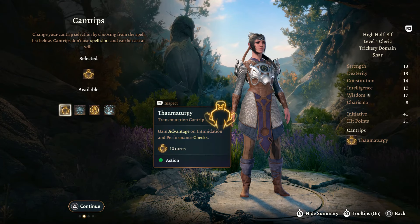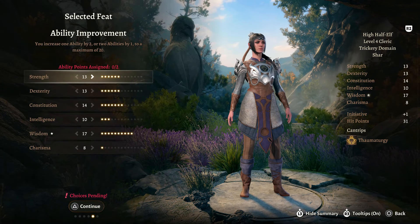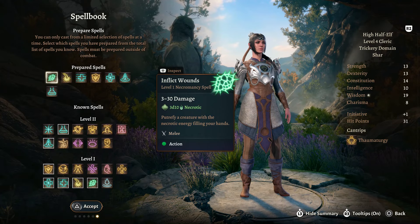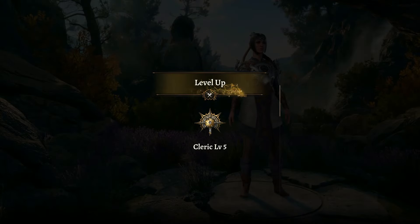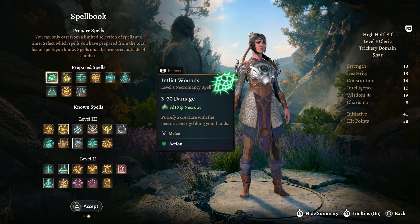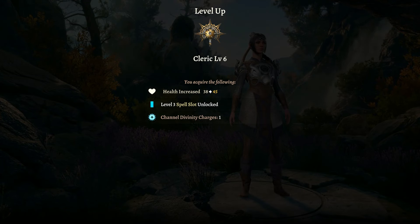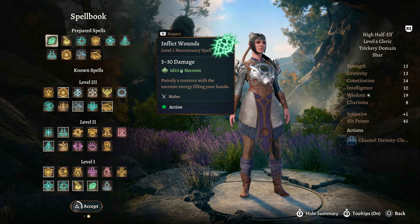At level 4 Cleric, we get a new Cantrip. I'm taking Thaumaturgy so we gain an advantage on Intimidation checks. We can also take Ability Improvement as our feat and give ourselves 2 more points in Wisdom to help her out. We don't need to worry about the spellbook right now, so let's skip that and move on. Level 5 gives us more health, a level 3 spell slot, and additional spells. Level 6 Cleric is also very basic with nothing to choose.